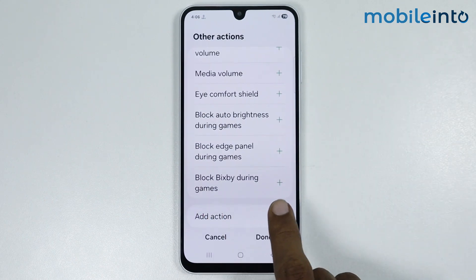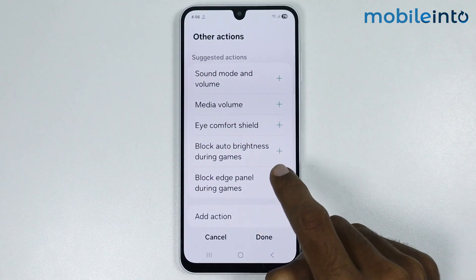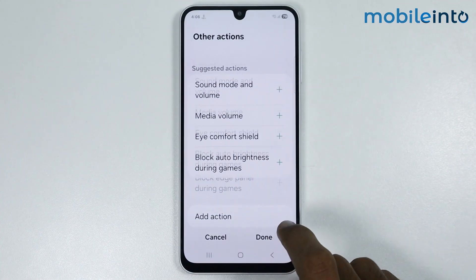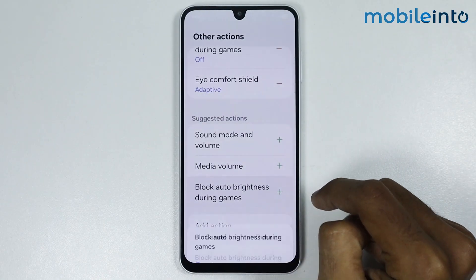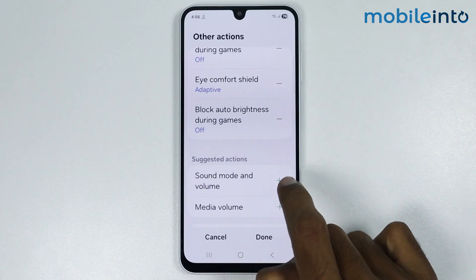For example, you can block Bixby during games and also block the Edge Panel during games. You can enable Eye Comfort Shield and also block auto brightness. You can also set a sound mode when you play a game.